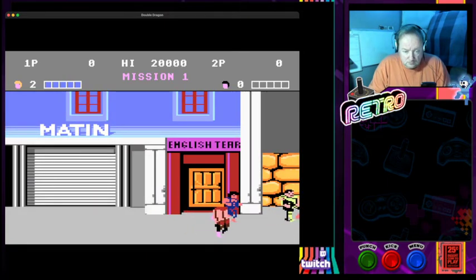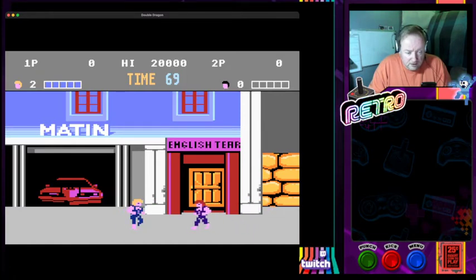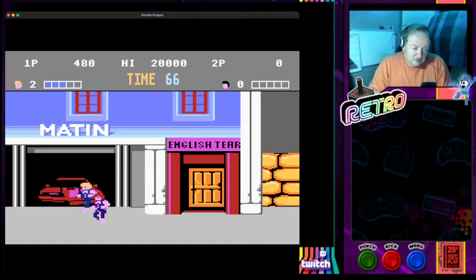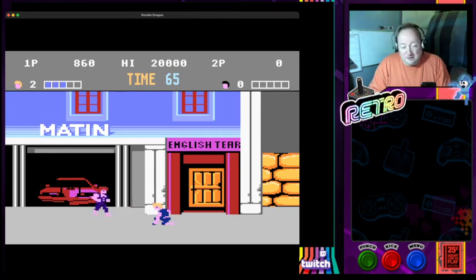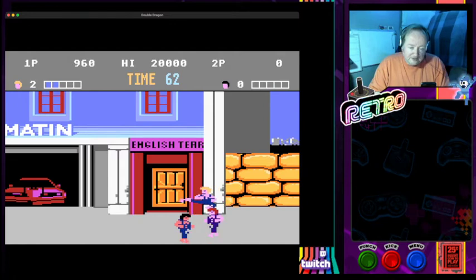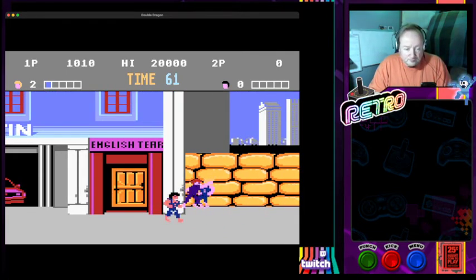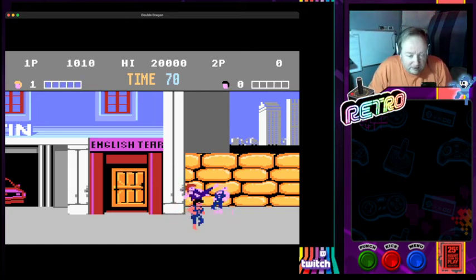Oh dear — kick me right in the face! Let's try some punches instead, shall we — head butts. I'm not very good at this. This is rock hard. I'm just button-punching but he's proper slapping me — girlie slaps. I don't think I'll be playing this one very long — look at him, he's getting the shit beating out of me.